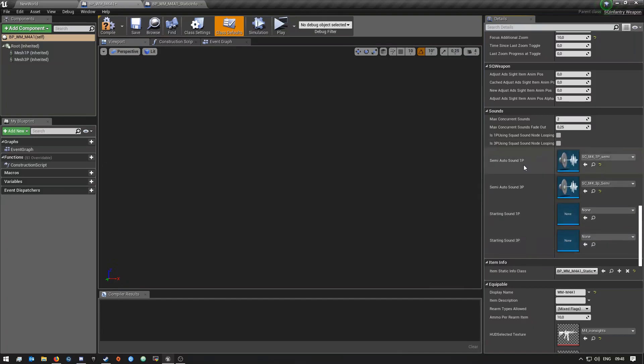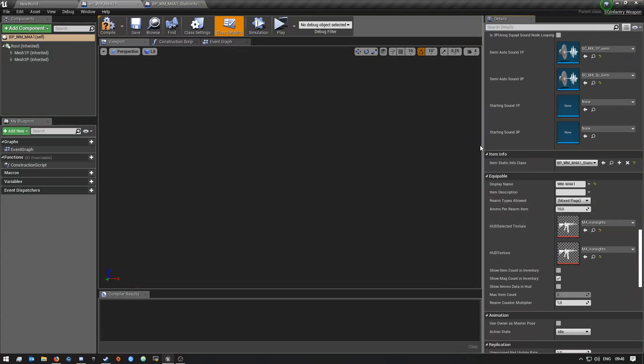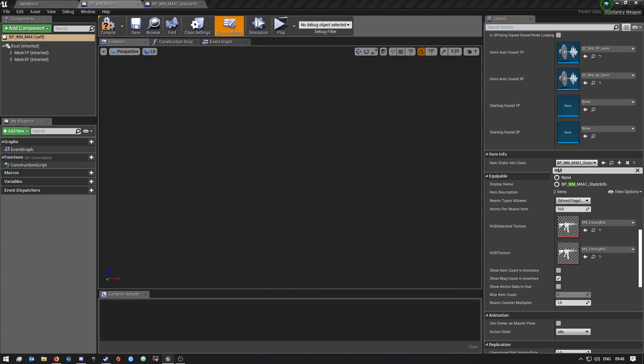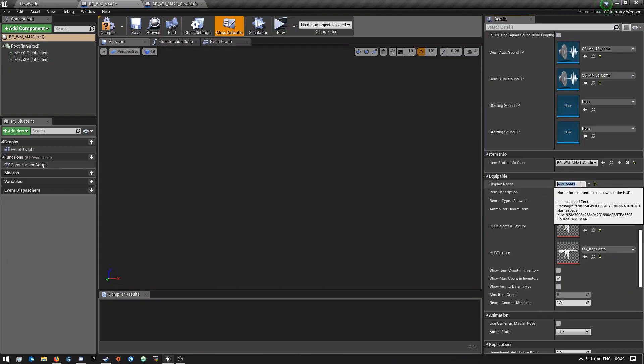By default I don't think there are sounds set here, so make sure you set it to the 'CSC M4 First Person Semi' and then the other one for third person — this is the semi-automatic sound for third person. Then here by the Item Info, this is where we're going to set our static info blueprint so it uses ours. Search for your mod name or short name to find it and select it.